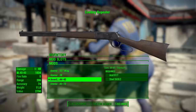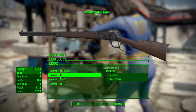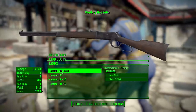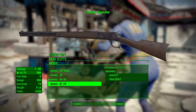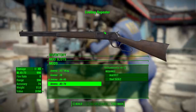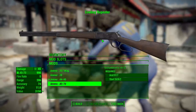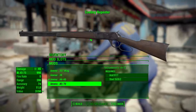In the ammo section, you can re-chamber from the standard .44-40, downgrade to a .38 or .357 Magnum, or upgrade to a .45-70 round, which adds an additional 5 points of damage. That makes the maximum damage for this gun on its own — without any perks — 95. With various perks you can push that a little bit higher, making it a pretty decent weapon overall.